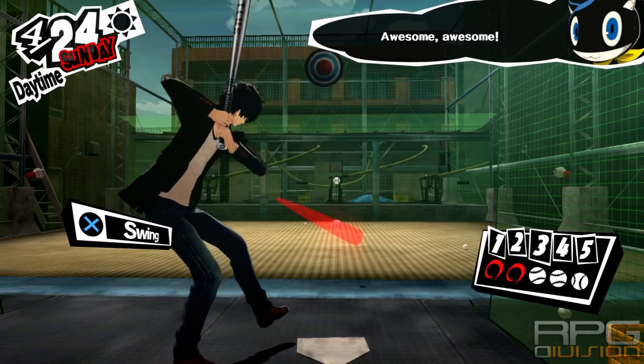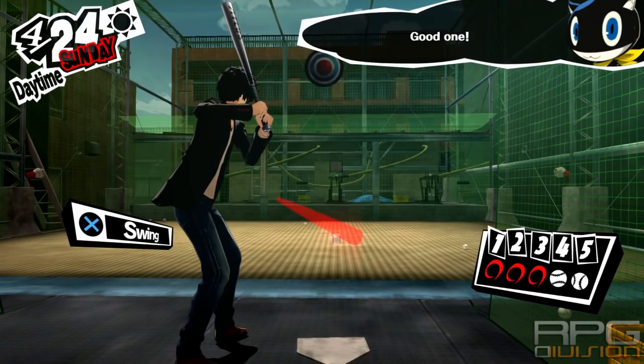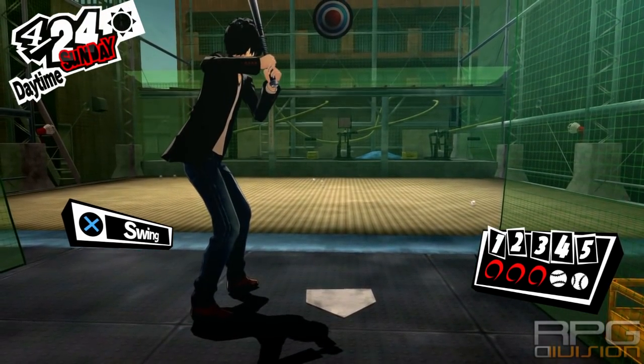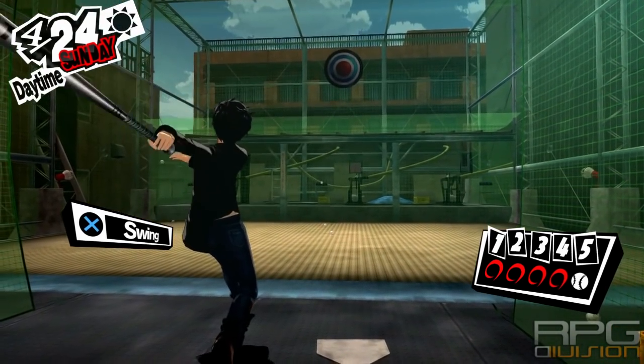you just need to hover your red bat icon over the path of the ball. It just needs to overlap the ball and that's it — you're going to hit it every single time. As you can see, it's that simple.